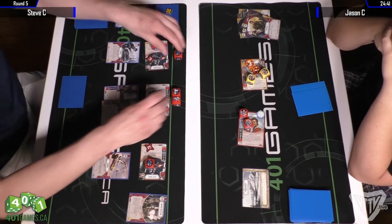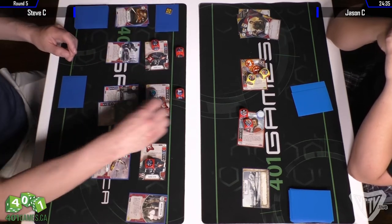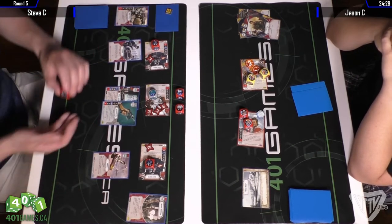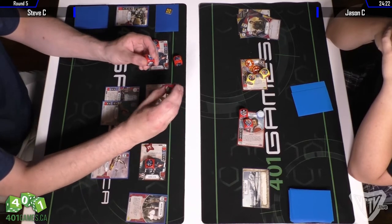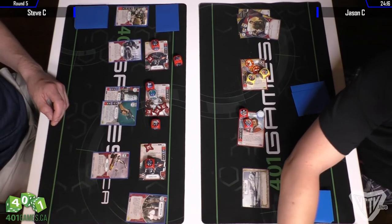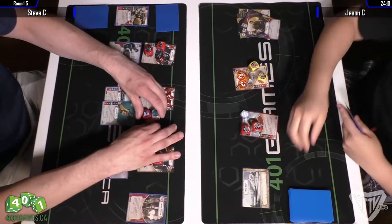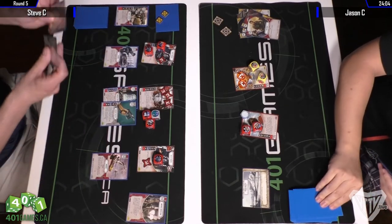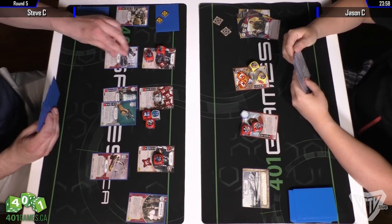He has one resource showing so he could potentially finish off Maz. Not quite enough even with Imperial Discipline removed, so he's just trying to get a range side — bad luck for Steve there. He runs out of cards but deals two damage anyway, spending a resource. Maz is sitting at six again. Jason gets the first action, so Maz may have an opportunity to act before she falls. I think I just saw Jason draw another Hit and Run.